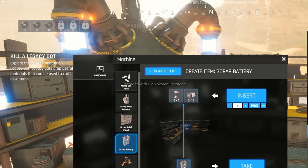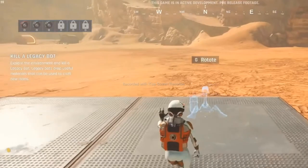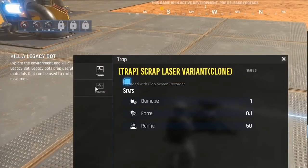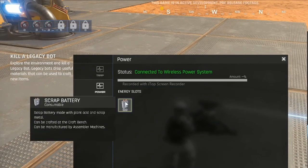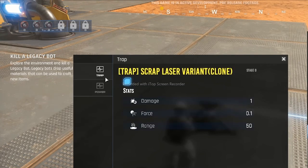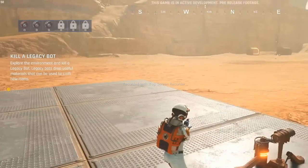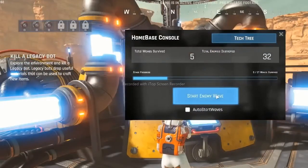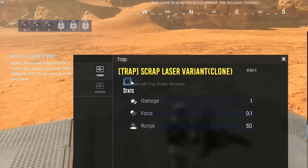You get a hundred batteries for every one of these things — it's a lot of batteries, it's actually maxing out the storage. I just want to place my turret, that's all I want to do, just put my little turret gun down. All right, it's got a battery, I think it's good to go. I can power it on and I can power it off — I can control these with switches probably. Let me get another wave, I want to see how the laser does out here. Does it automatically track? What does it do? Let's find out.